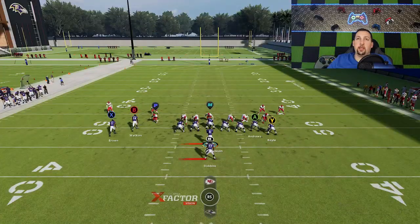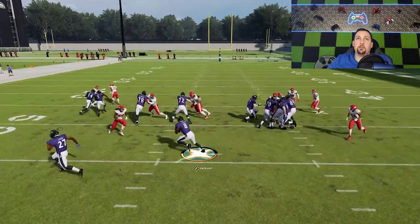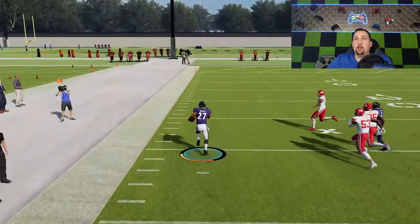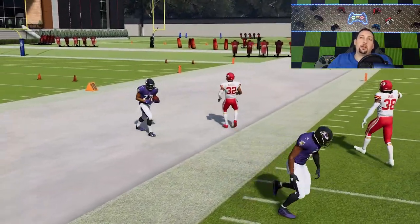If the defense is spread wide, go with the zone week. If they're pinched in tight, try to beat them outside with the pitch. Against a pinched defense, pitch it out, take that contact, get hit and get that ball out. You can see Tyron Matthew was the only thing that saved a touchdown there — but that's super easy, especially against people that are man blitzing like that.